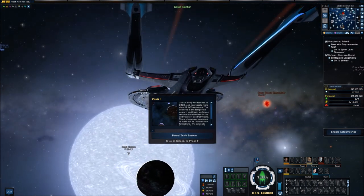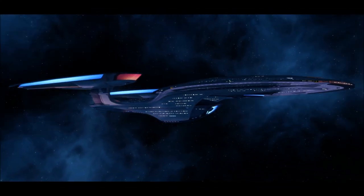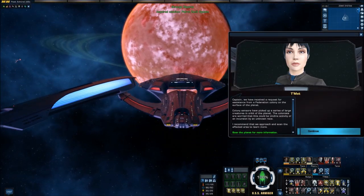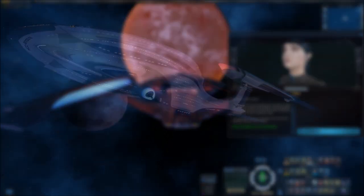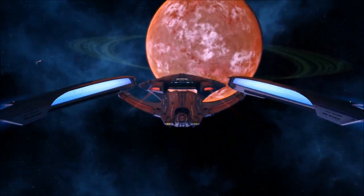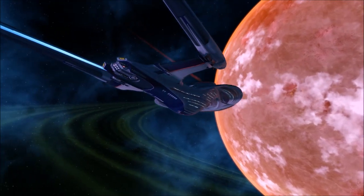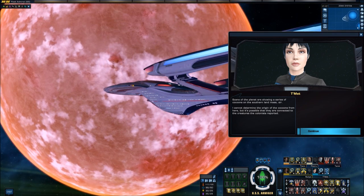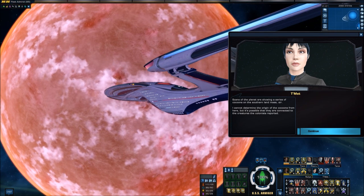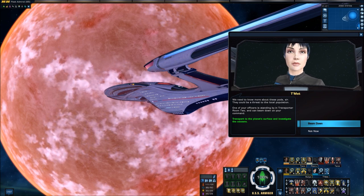First up is the Zenik system, founded in 2402, which now holds a colony of 22,000 residents. Their orbital sensor system has detected strange and large creatures in orbit of the planet, which would mark them as Cosmozoans — species that can survive in space. The colonists are understandably a little wary, as they want to know what exactly they're dealing with. We've not come here guns blazing this time; we're just here to investigate. As we close in, our science officer says she cannot locate any sign of these creatures. However, scans have revealed strange cocoons on the Southern Hemisphere — something we should probably investigate considering our recent experiences.